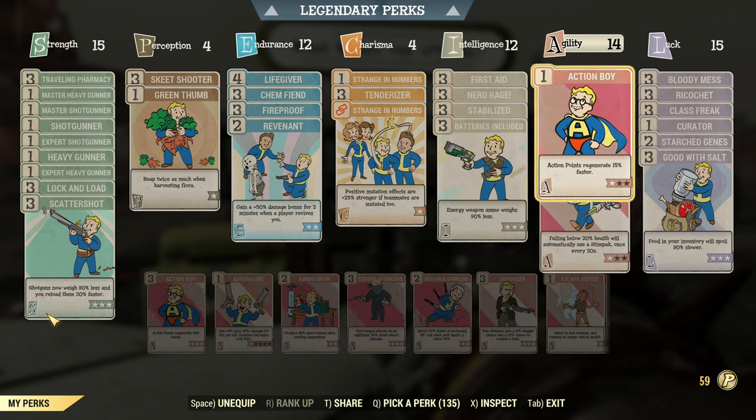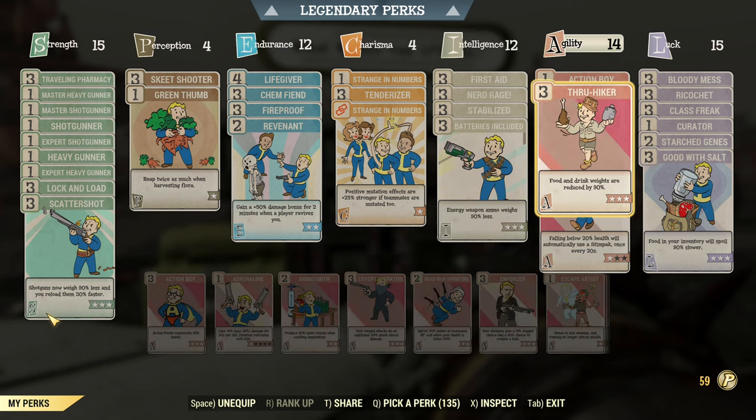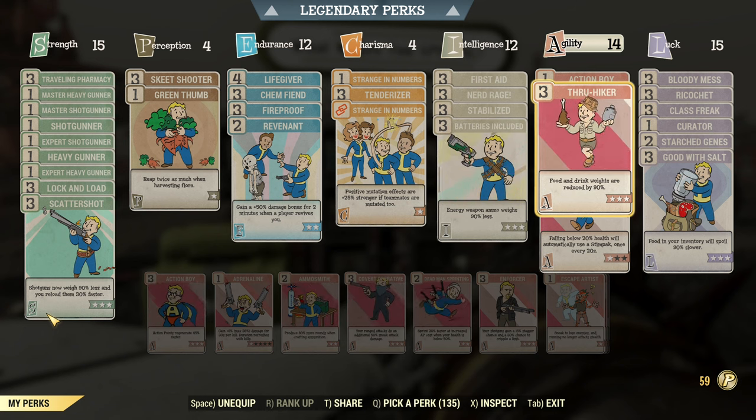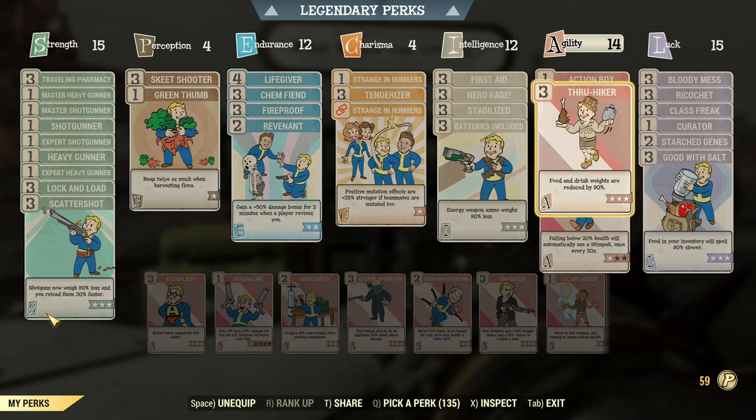Then Action Boy as I had room for one, and Thruhiker for my food. Thruhiker is not essential — the food buffs are not really needed for this build. The reason I have Thruhiker is I always have a lot of coffee and some Nuka Cola, so that's the purpose for it, not so much for food buffs.